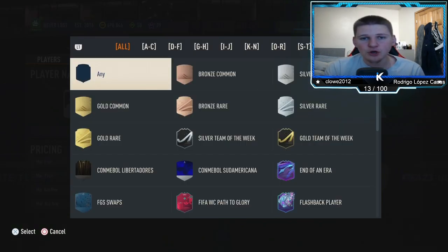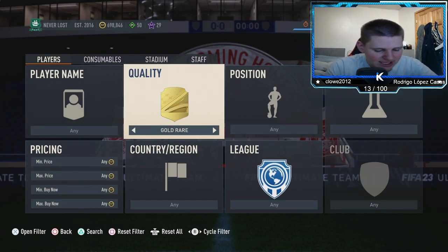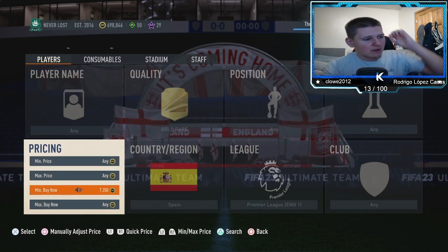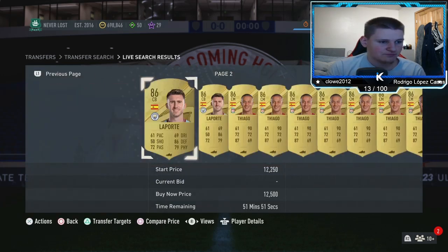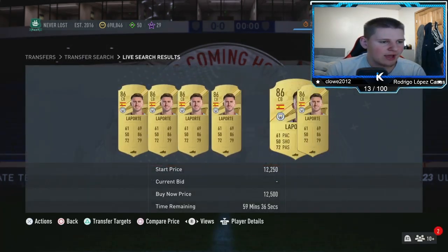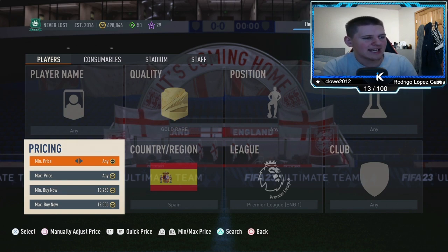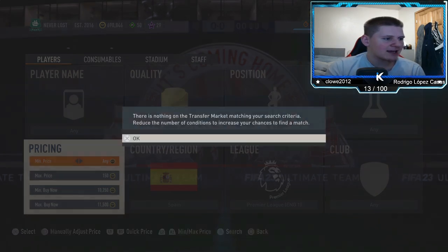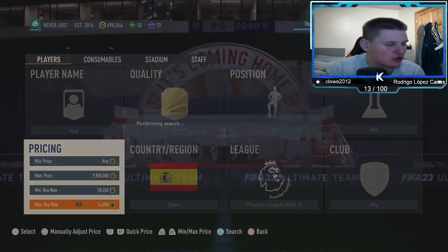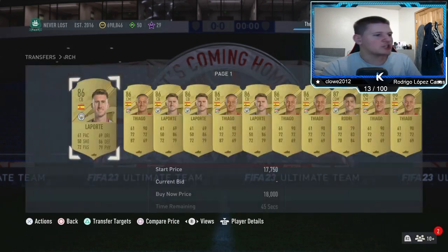The second filter is a brand new one because EA have finally updated some price ranges. It's gold rare, position any, chem style any, nation Spain, league Premier League, club any, and buy now around 10,250–12,500. You lose around 600 coins in EA tax, so going down about 1,000 coins you're making around 375 coins per card, which is pretty nice.